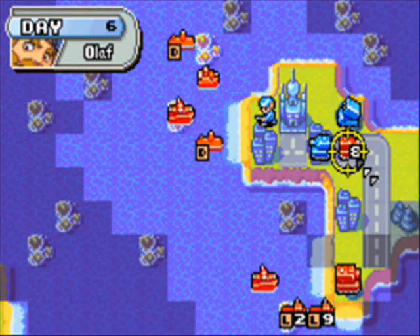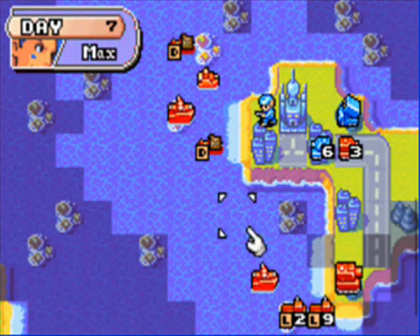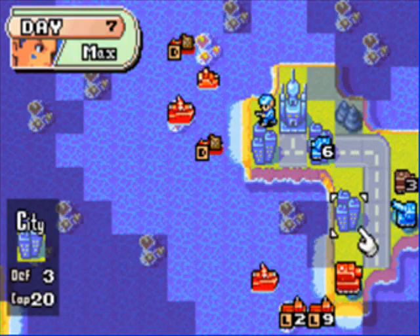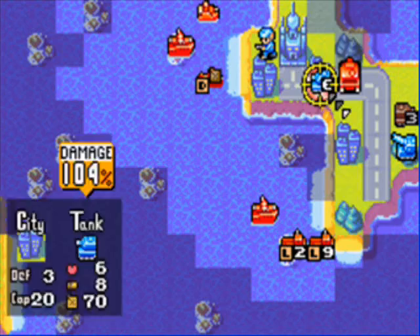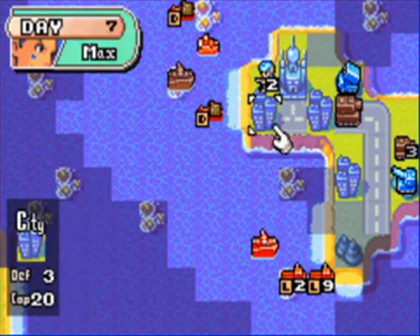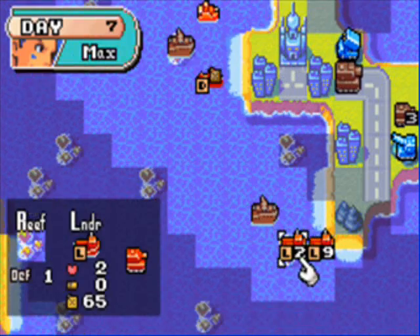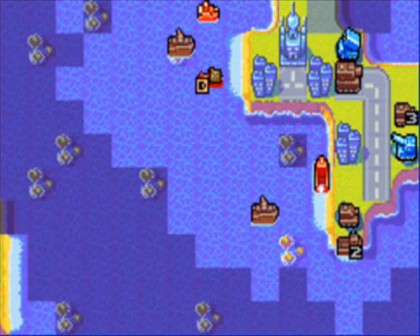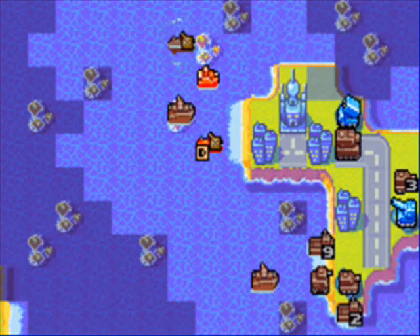Day 6. I'll go ahead and move you here to uncover this guy, then move you up here so I can kill you. Attack you with him, and attack you with him. Then I'll go ahead and release some of my units. Next turn we should be able to finish this, so hooray for that.